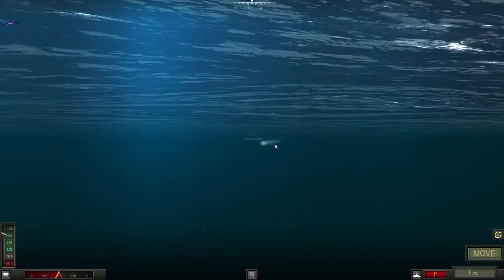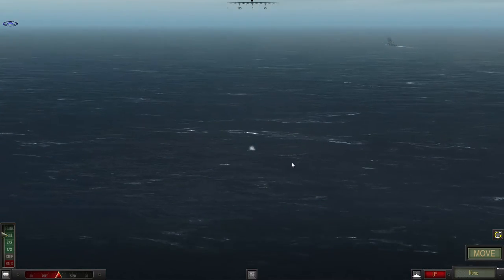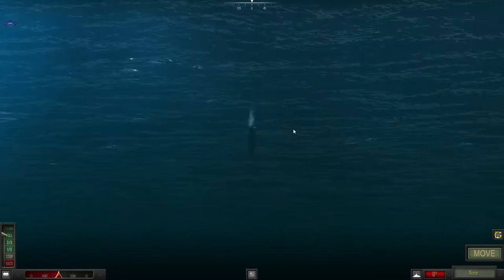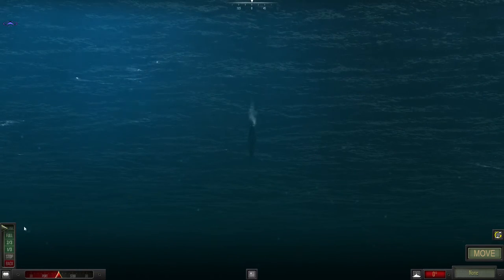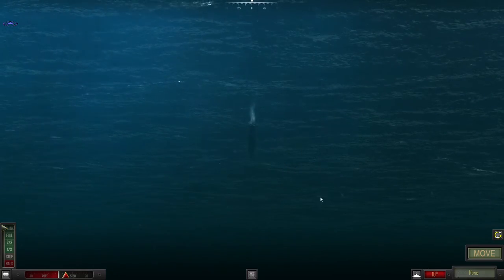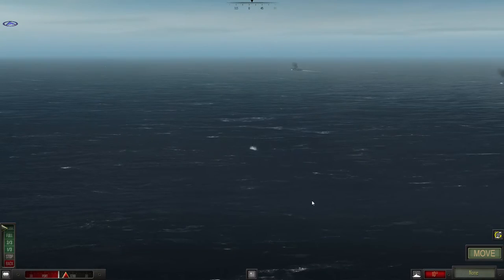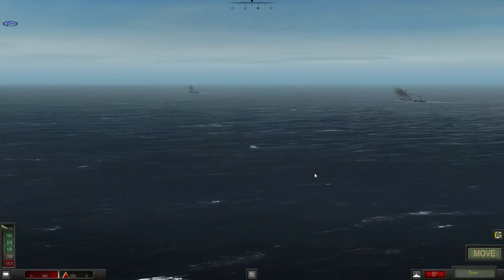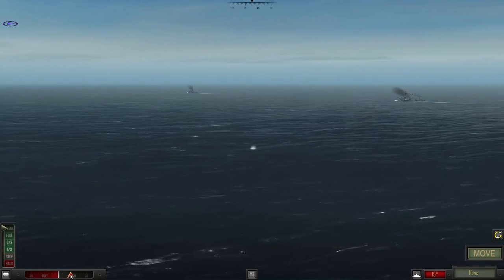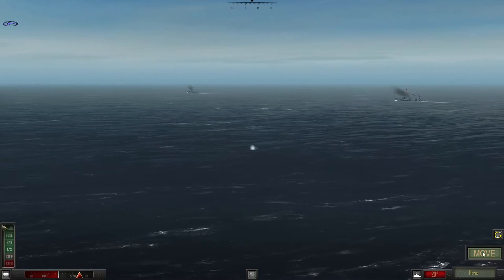Let's look at the map. This is a good position for us. Let's just angle about 10 degrees in — hopefully we're currently unspotted. The weather looks favorable for the destroyers. Let's even go 15 degrees, because we're going to want to launch these torpedoes almost right away. I'll even go 20.